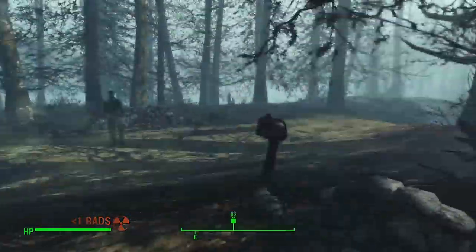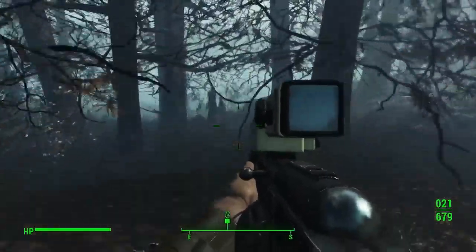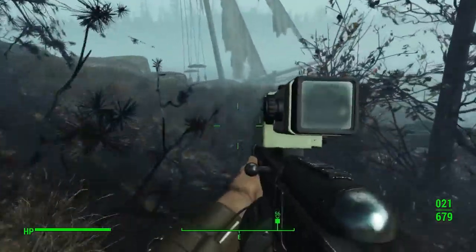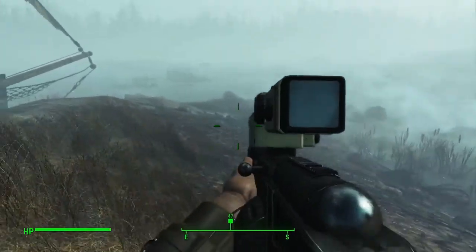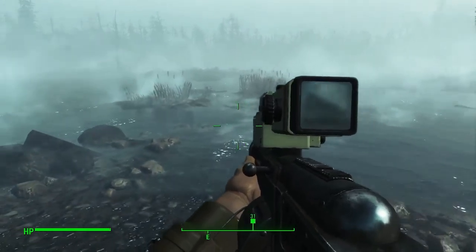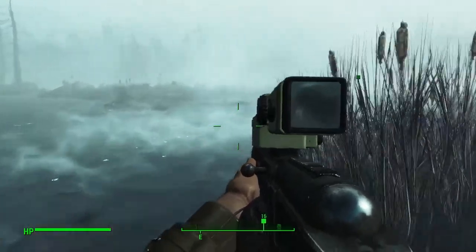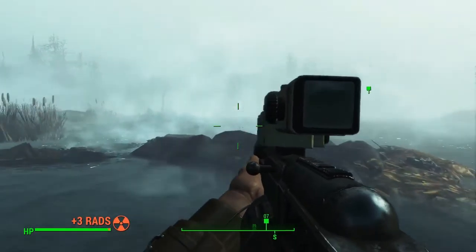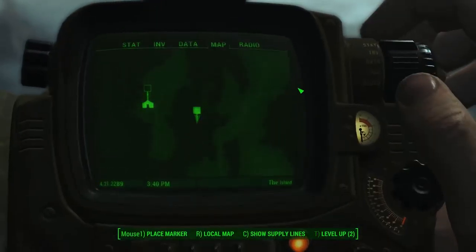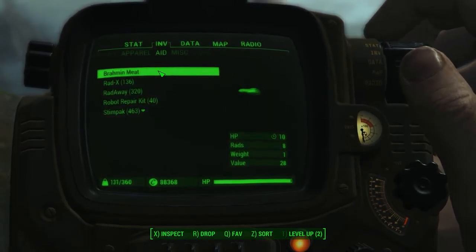Let's get out of here. We're supposed to go out here. Where am I supposed to throw this stuff? I've got 17 rounds. In the inventory, I brought two Brahmin meat in case something doesn't go well.